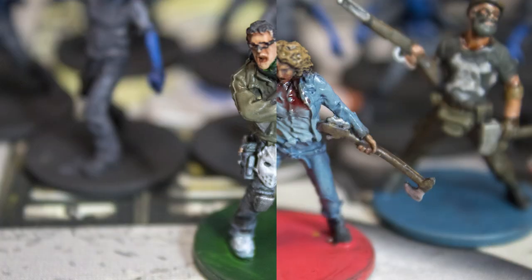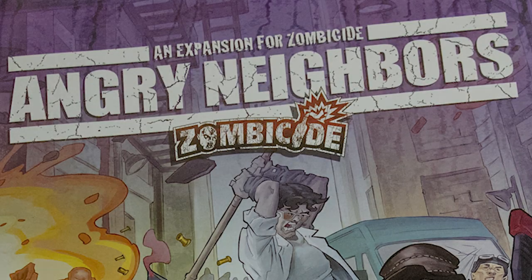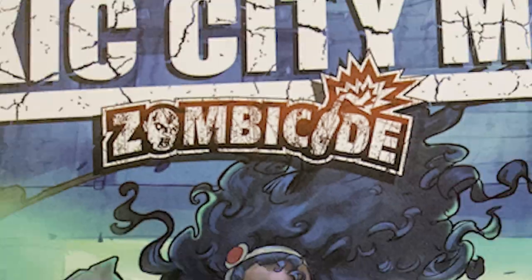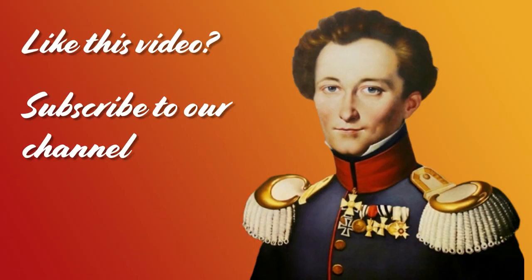Ultra Red Mode is also available for Angry Neighbors, and it comes with cards for that. Overall, Angry Neighbors is probably the weakest of the boxes, with its high point being the number of scenarios available. My recommended purchase order for Zombicide is: Season 2, Toxic City Mall, Season 3, Season 1, Angry Neighbors.